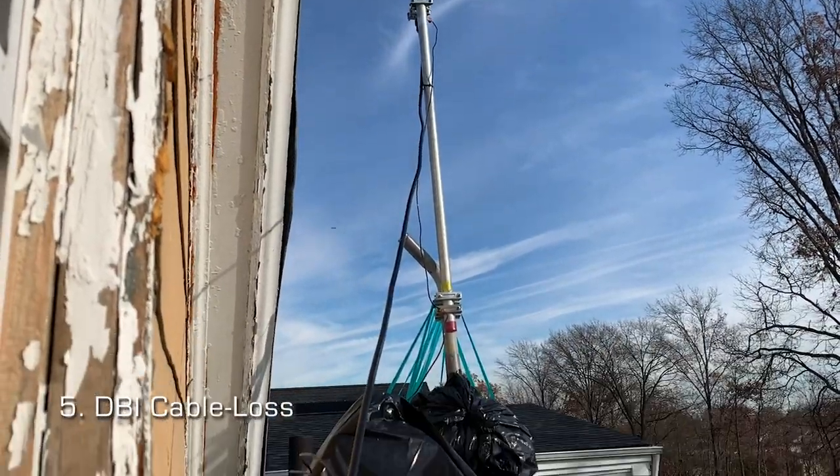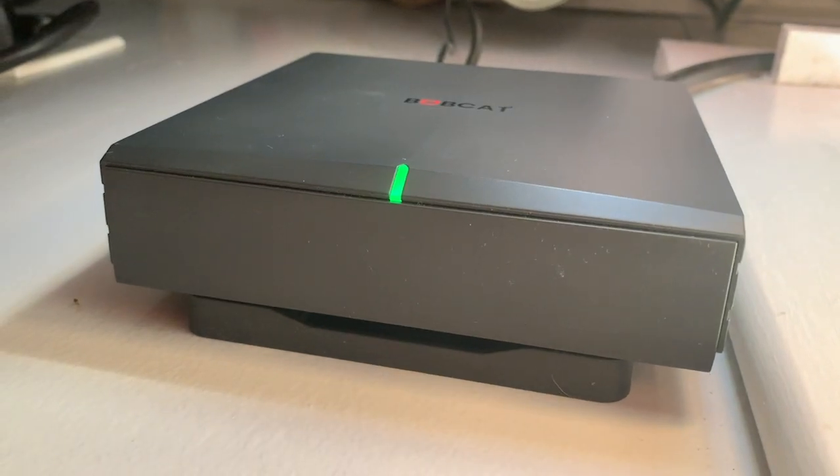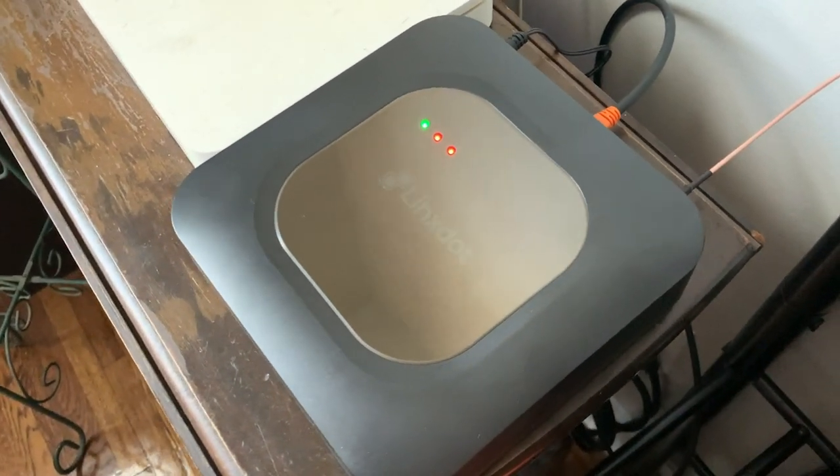All coax cables have dBi cable loss, which refers to the amount of power loss over a coax cable's length. A short cable length is ideal in your setup. The shorter the cable between your hotspot and its antenna, the better your dBi strength.